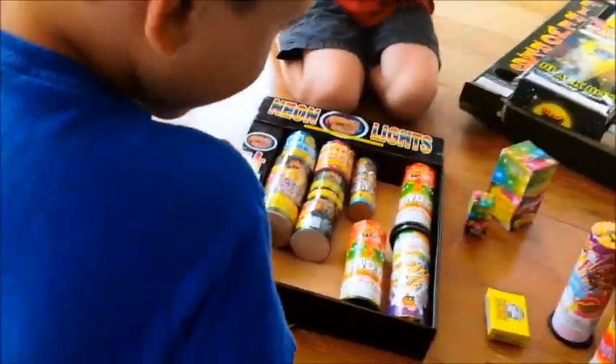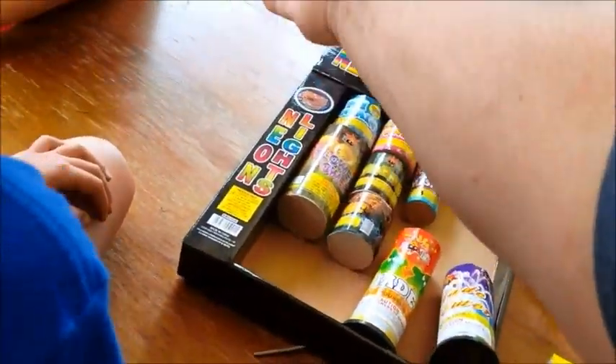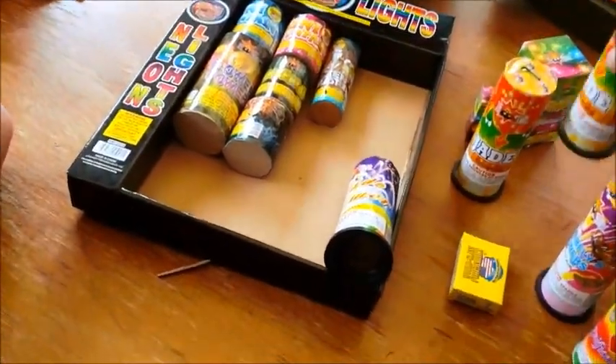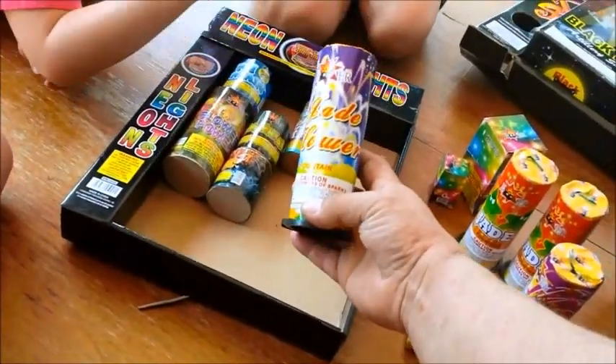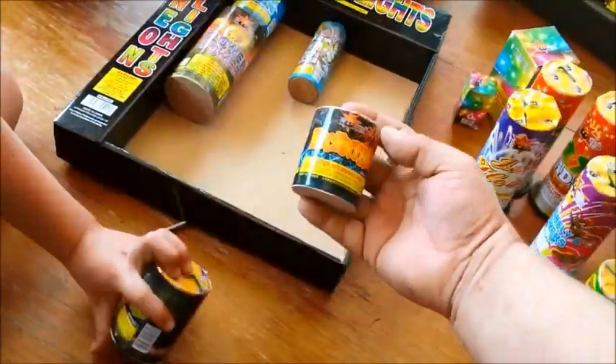See what else we got in here, guys. You can open it. That is called the Jade Fountain — it must be green. We got two of the Jade Fountains, isn't that nice? And then we got another Jade Flower.